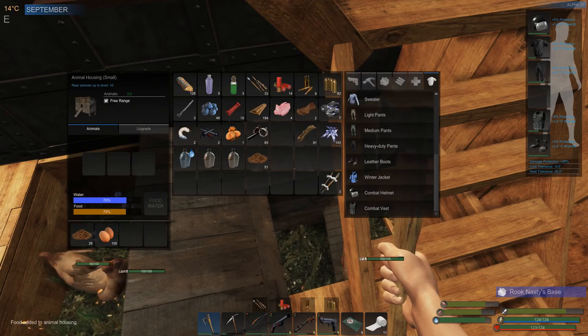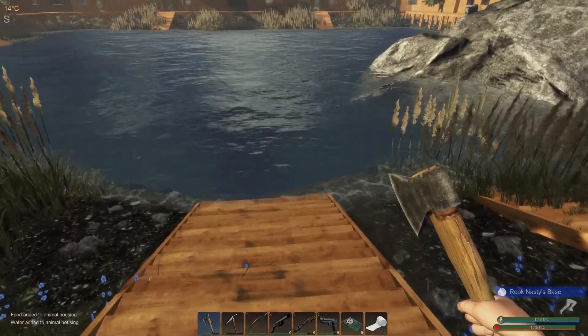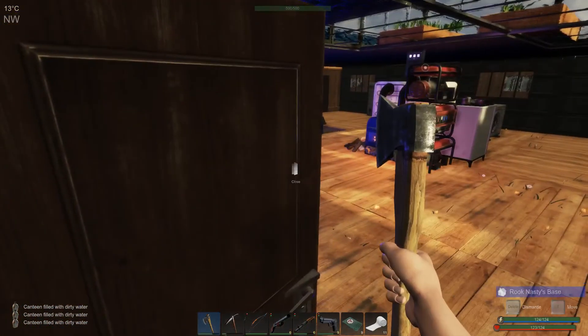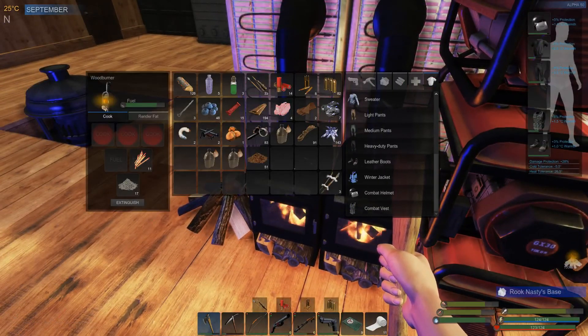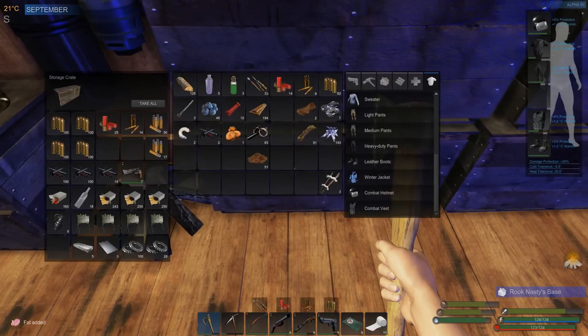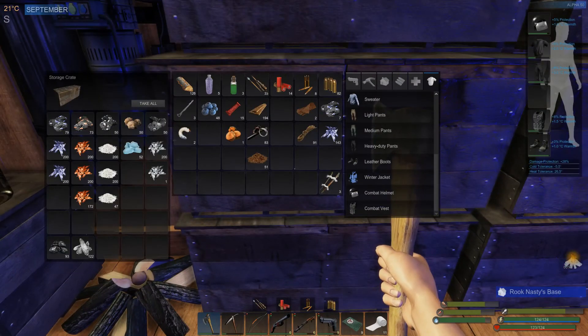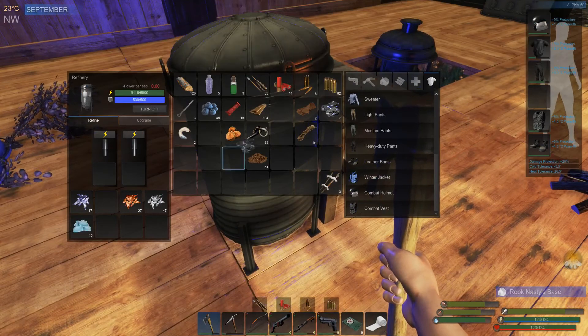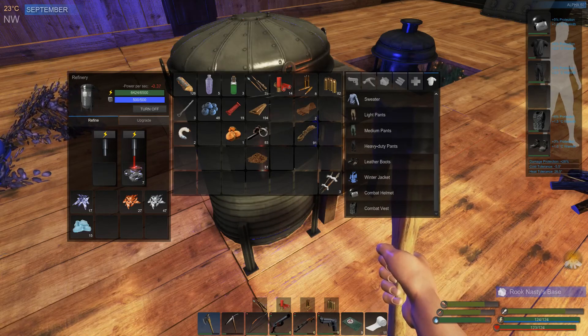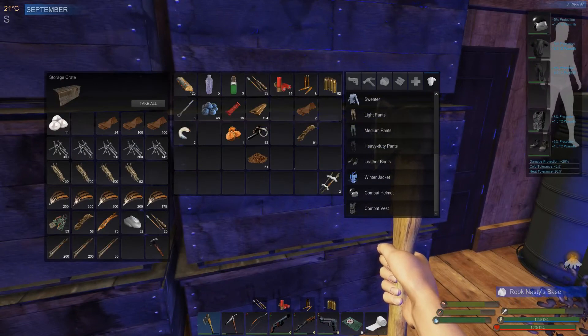We'll fill the canteens. The plants are in fine shape - they don't need anything right now. We're going to put some stuff away. I've got so much junk. I still haven't added the third drill head or laser refiner because it just hasn't been necessary. I've got 226 cloth - I don't really need that stuff right now, but I'm running out of space.